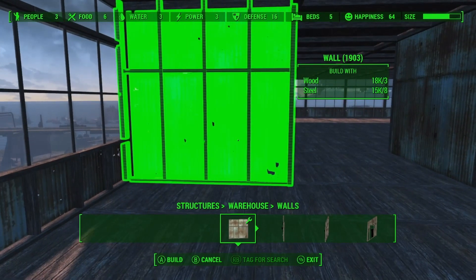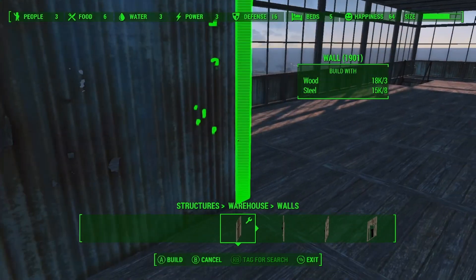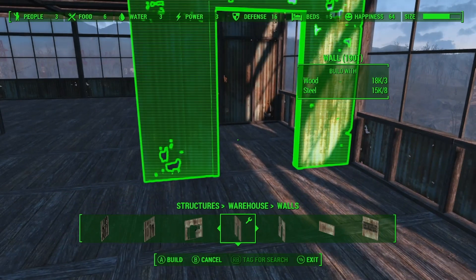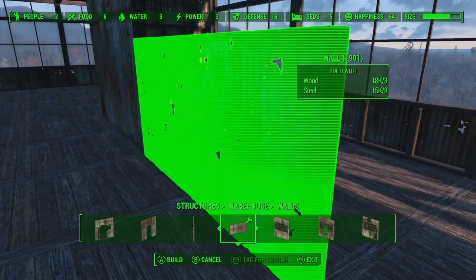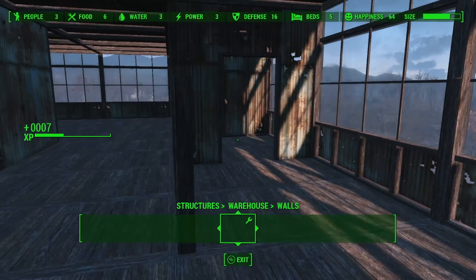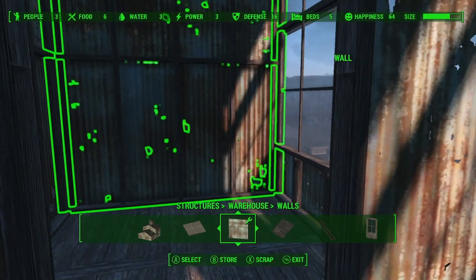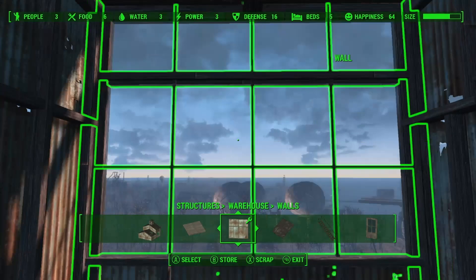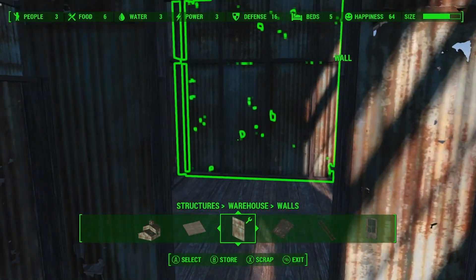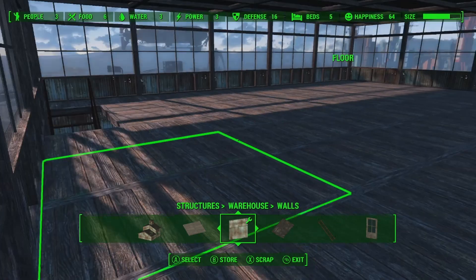Next we're gonna get the kitchen going here. Initially we don't want that yet. We're gonna put this here, then put this here — otherwise that half wall won't snap in. So this is gonna be a little pantry. I think I'm gonna leave this as a window just because it looks nice, but this is gonna be a pantry — that's gonna be where I store all the food. Then this is gonna be the kitchen area here.